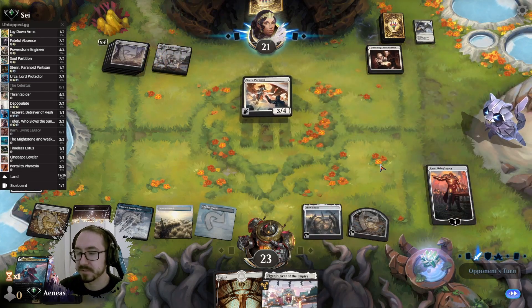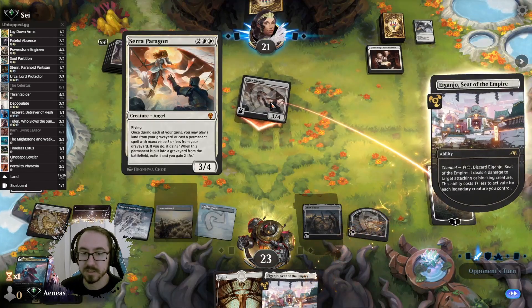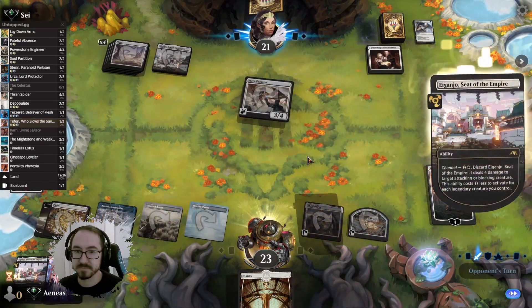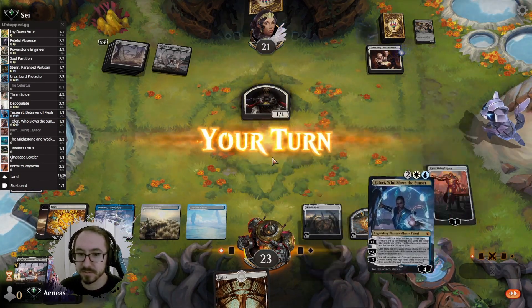The only good thing is they don't have anything in the graveyard that they can play. They fell for it — nice! That's good for us, and now we can start drawing with Karn.